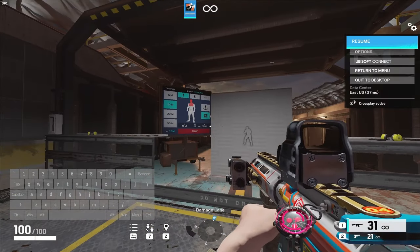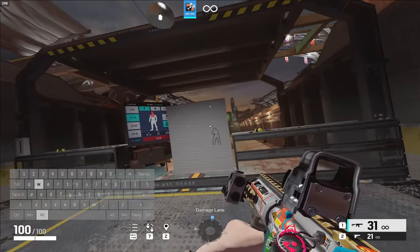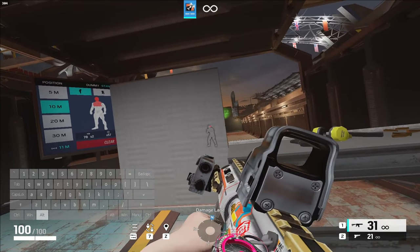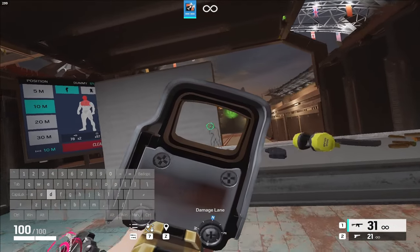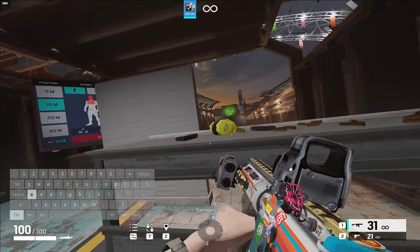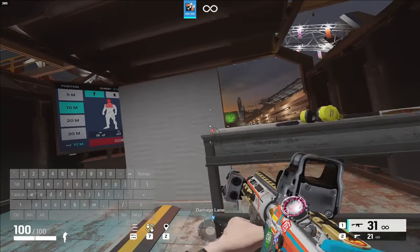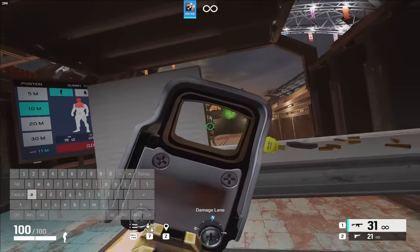There's one more peak — you want to have prone on hold for this rather than toggle. It's called the Hashom peak; I believe it was a Meta player who initially discovered it. You can do it two ways: to shoot or to gather intel. It's way more advised to do it just for intel because you'll be less accurate while peaking and shooting. You just peek to the right, tap Ctrl — you can see in the bottom left it just lights up for a second. People use this as a troll but it's a really good mechanic to gain intel. You can also shoot doing this.